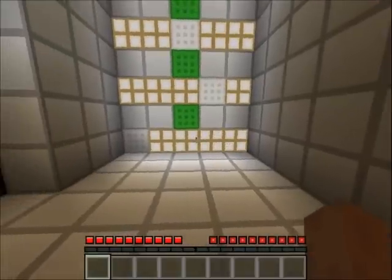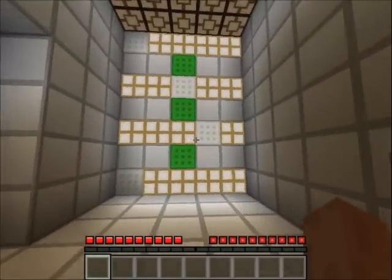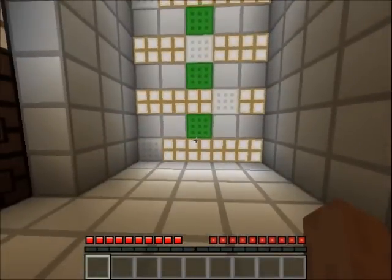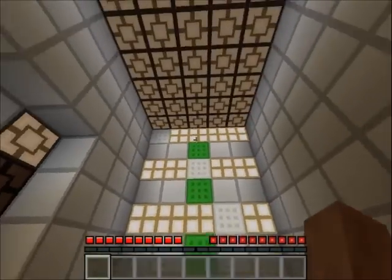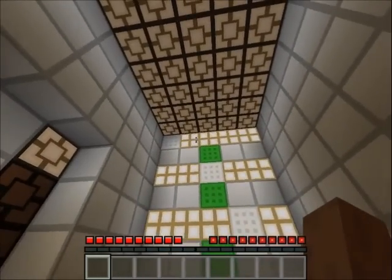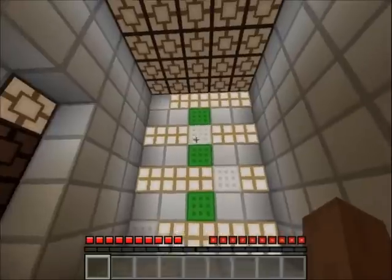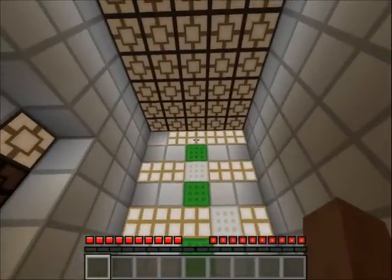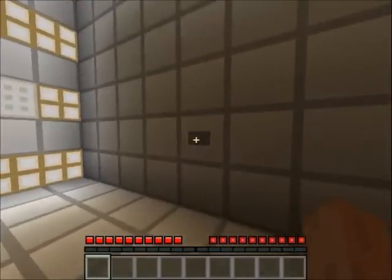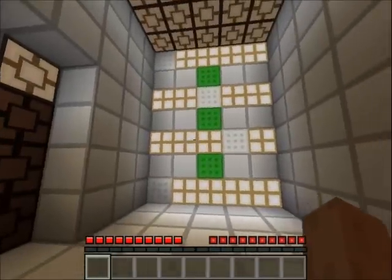Let me explain about this puzzle and how it works. Your goal is to align each row so that there will be only white wool in the target positions. You have four rows of glowstone and white wool, and you need to make the white wool come to the correct spot in each row.